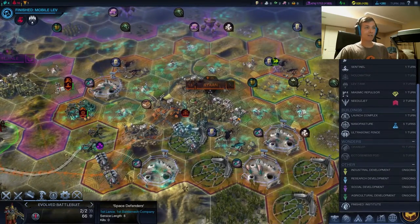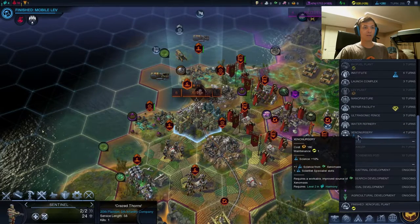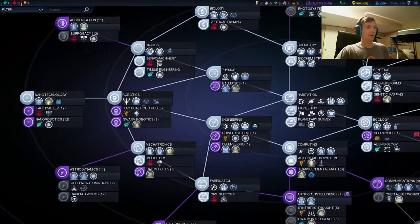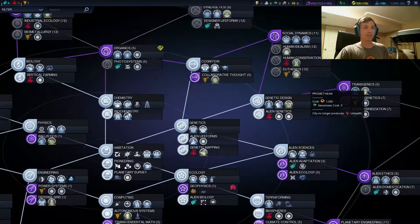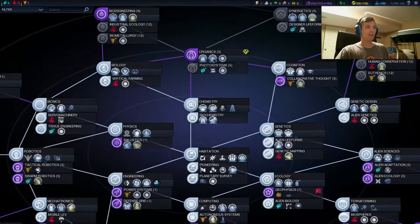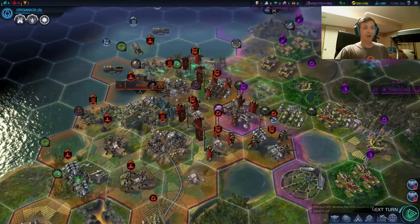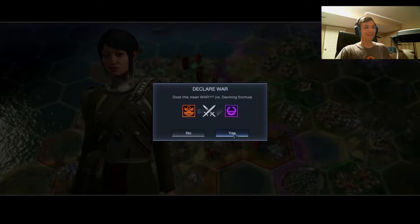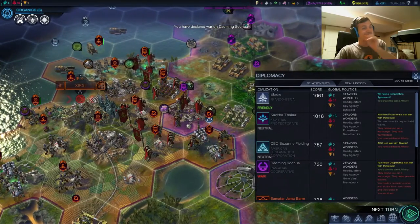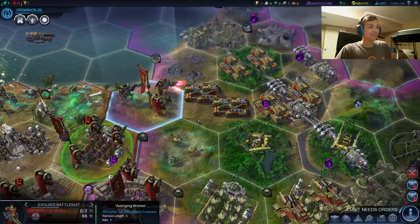Maybe we could go Transgenics instead and get the Gene Smelter online, which is lower cost. The war with the PAC is good to go - we are a go! Invading the PAC! This is for all the trouble you've caused us in the past, and it is now time to repay that debt. Oh my goodness - 66 combat strength. Super soldiers, get some! That is so cool. Alright, let's roll on in.